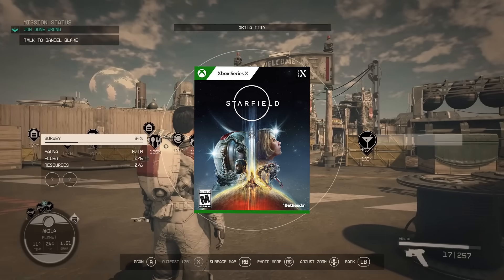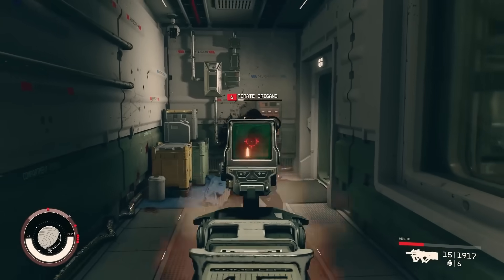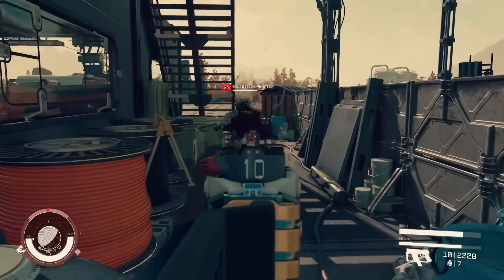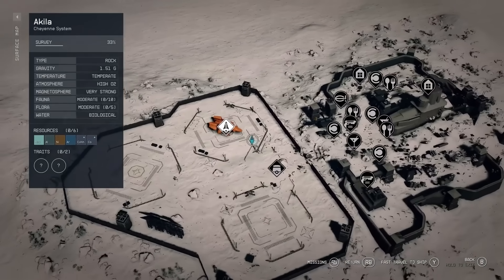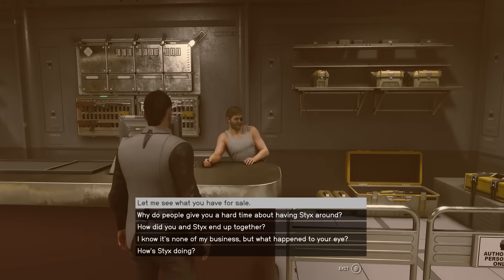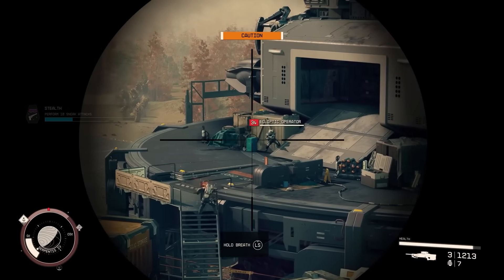Starfield got its biggest update since the game came out last week, so I thought it'd be fun to boot up the game and check these changes out. The big things are local maps on planets, which were definitely needed. And then there are smaller changes like a dialogue camera, and there's some gameplay stuff that we're going to check out.